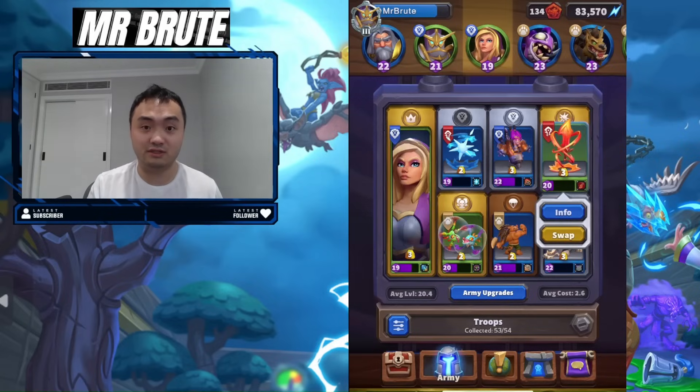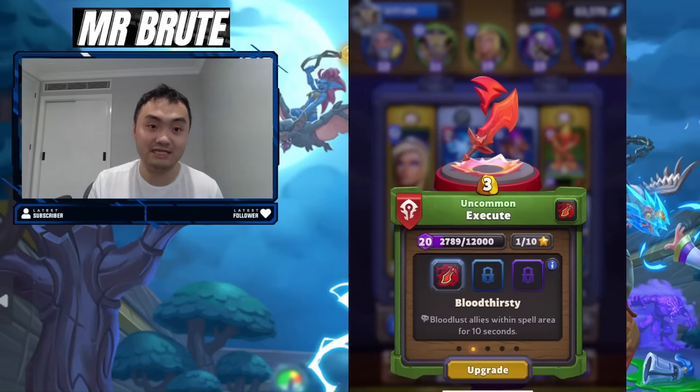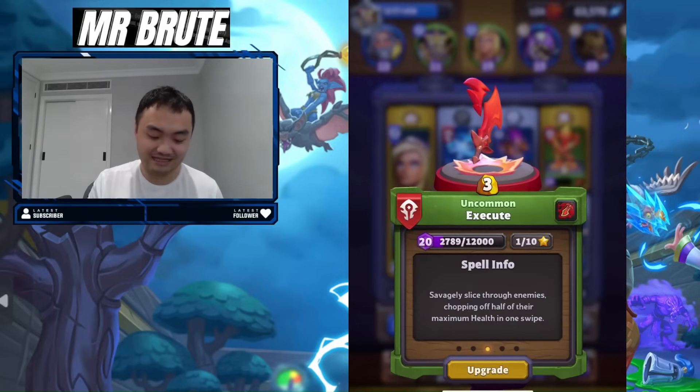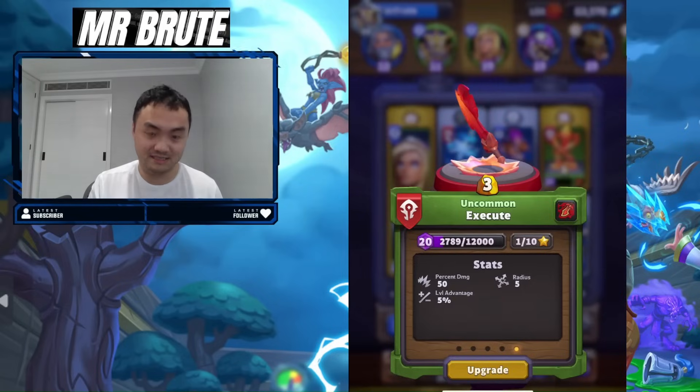Fortification mode is where the tower health is doubled. Pretty much every other unit in the game, their strength is halved because the tower is now doubled. However, the only unit — or rather the only spell in the game — that doesn't rely on actual damage; it's a function of percentage.